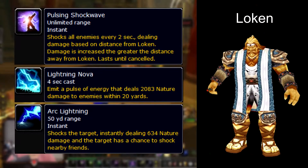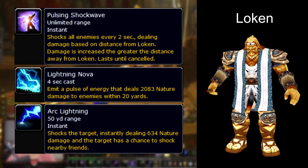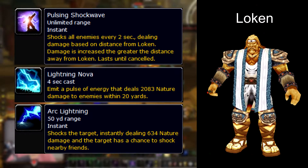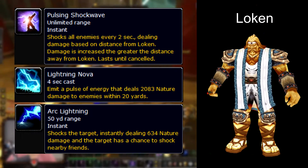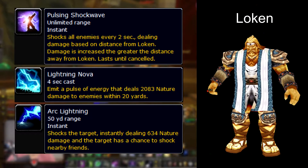His first ability, pulsing shockwave, deals damage to everyone in the room every tick. The further away from the boss you are the more damage you'll take, so everyone should stack on the boss.